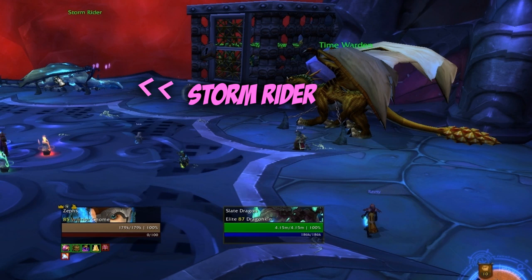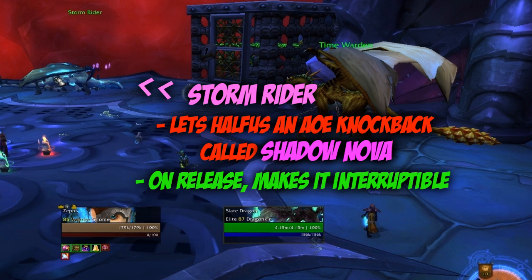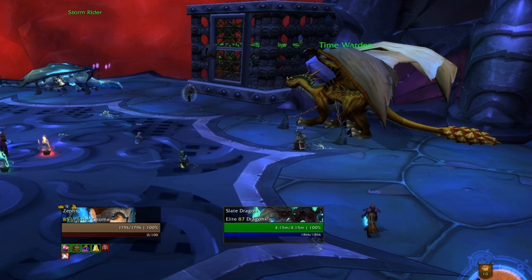The third dragon, the first one on the right, is the Storm Rider. This is arguably the most dangerous, and allows Halfus to cast an AOE knockback called Shadow Nova. When you release the Storm Rider, it makes the Shadow Nova cast time longer, so if you don't release this drake, you won't be able to interrupt the Shadow Nova, and that's really bad.